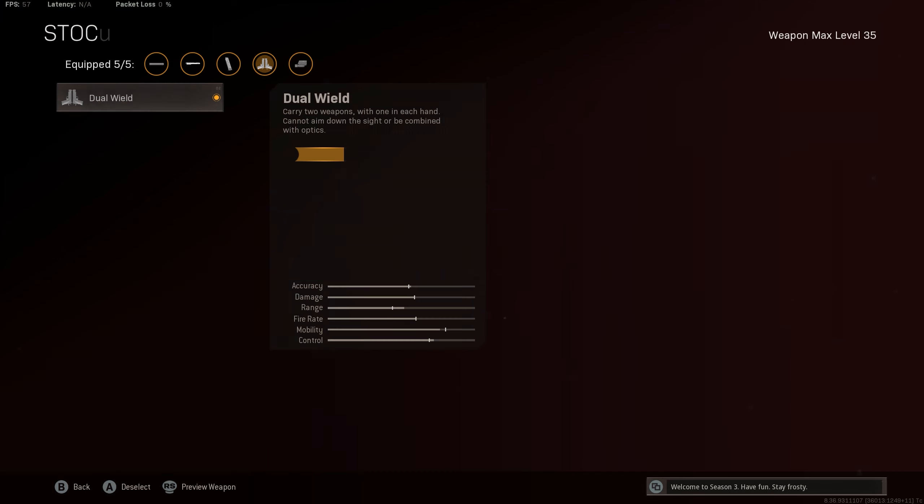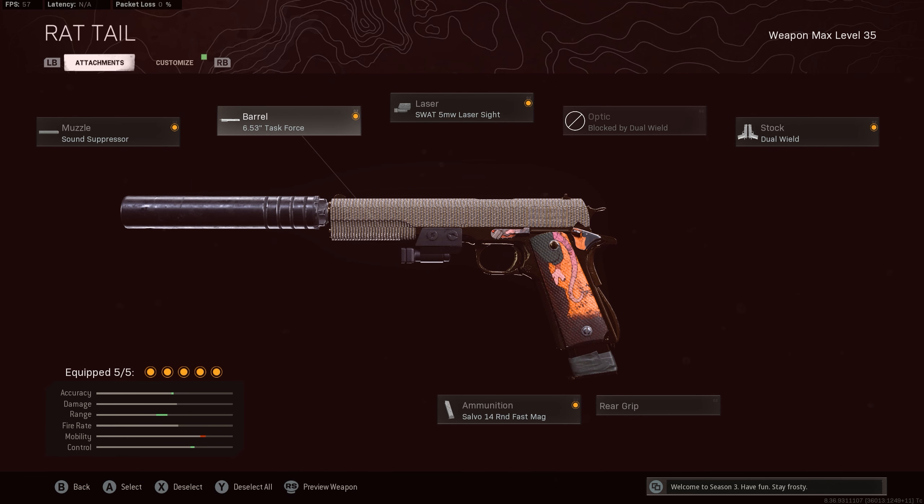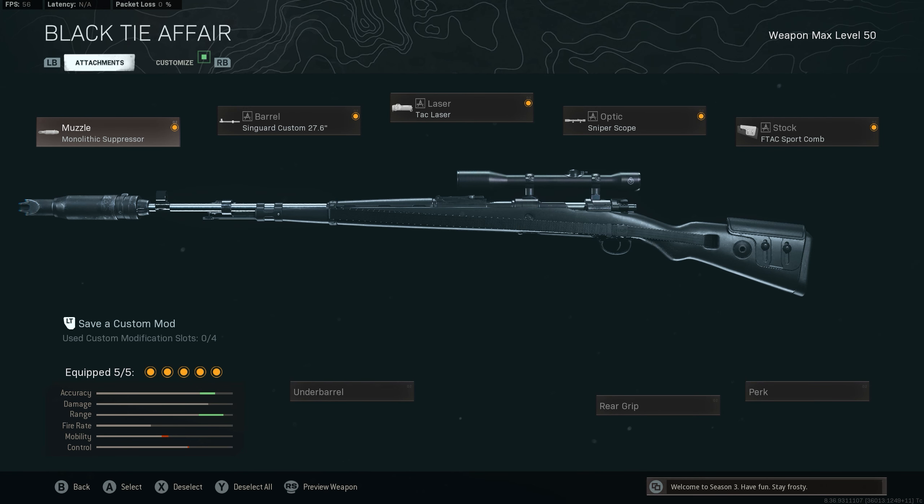As well as the stock dual wield. If you can't see akimbo on your pistols, that means you need to get them at a higher level — you just need to level up the gun and it's going to be available. We're rolling this with the Kar98, and this time I was rolling it with the monolithic Kar98.